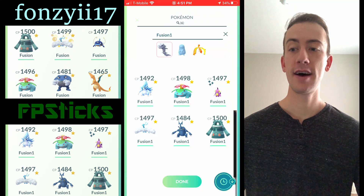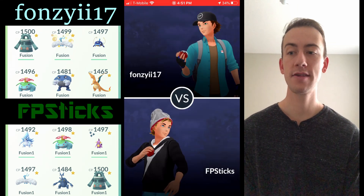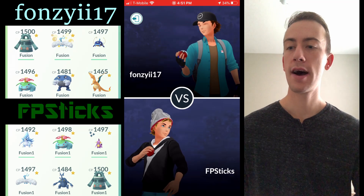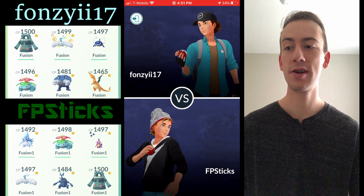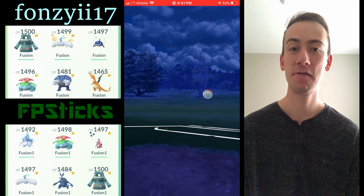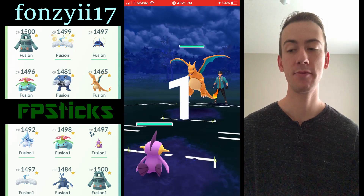Charizard is definitely a solid pick — the Dragon Claw threat to Altaria is really nice. But for fire types I'm all aboard the Alolan Marowak hype train, and for fighting types I'm definitely aboard the Poliwrath hype train.